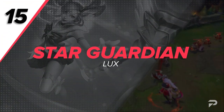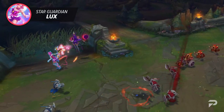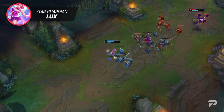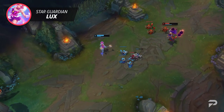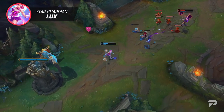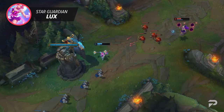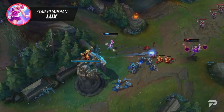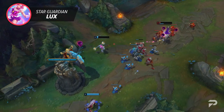Last but certainly not least, we've got Star Guardian Lux. Lux has a ton of skins that offer a high pay-to-win factor — from Elementalist being hard to see to Steel Legion having confusing animations. Star Guardian Lux, on the other hand, is a rare exception, as it has really precise hitboxes and bright colors. This makes it easy to see the skillshot flying towards you and you can tell when you'll get hit or not. This is honestly how most of Lux's skins should be, but unfortunately the standard is that she has a lack of visual clarity. Pick up one of her other skins so you can have an advantage — they look better than Star Guardian anyways.